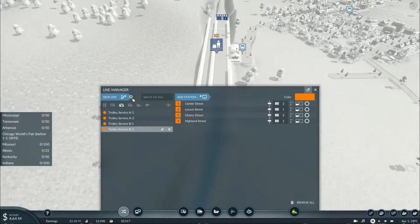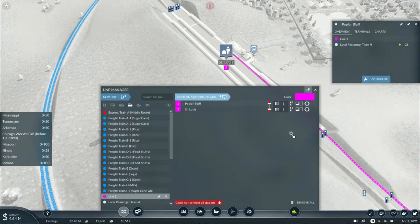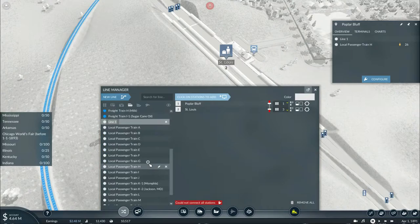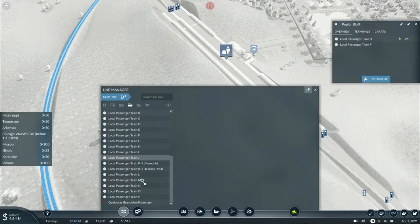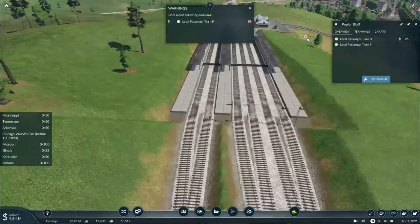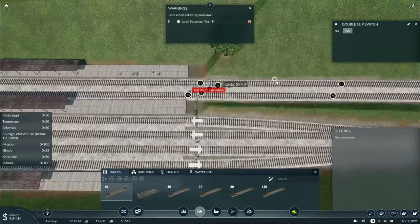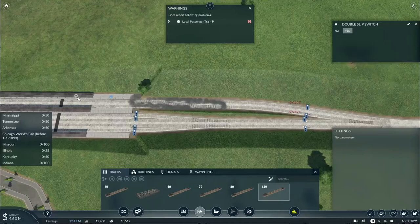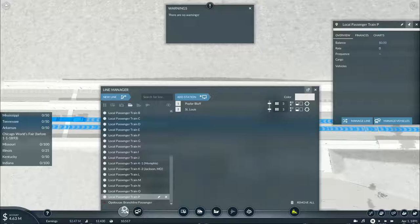Speaking of which, I don't have a new passenger service running from Poplar Bluff into St. Louis - I'll have to add that. You are going on platform 3, you're going to be white, and this is going to be local passenger train P. Stations could not be connected - how could it not be connected? It seems like one of my switches is in a double slip switch, or I in fact did not build a crossover track here - no wonder. 55 miles an hour there. Now I'll have to set up another service for local passenger train P.